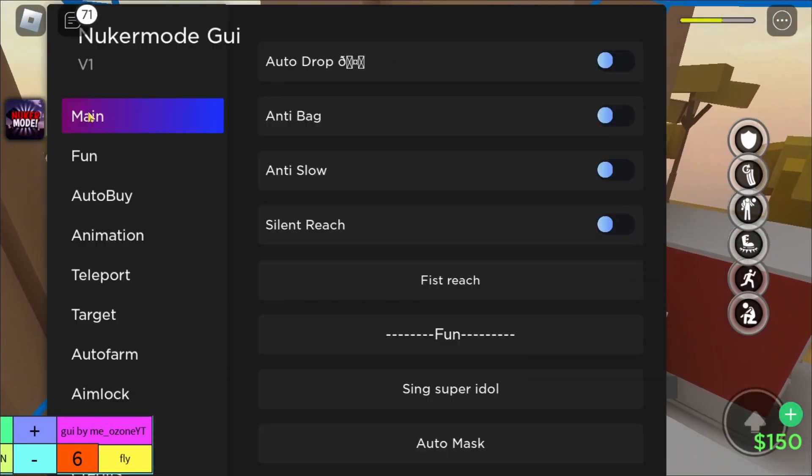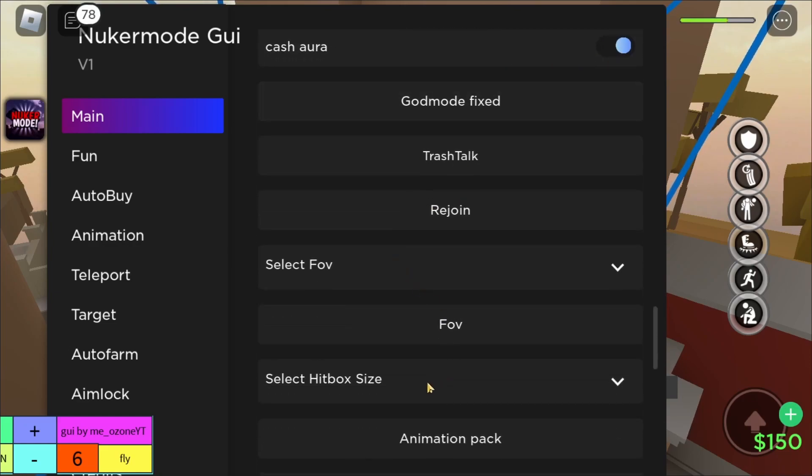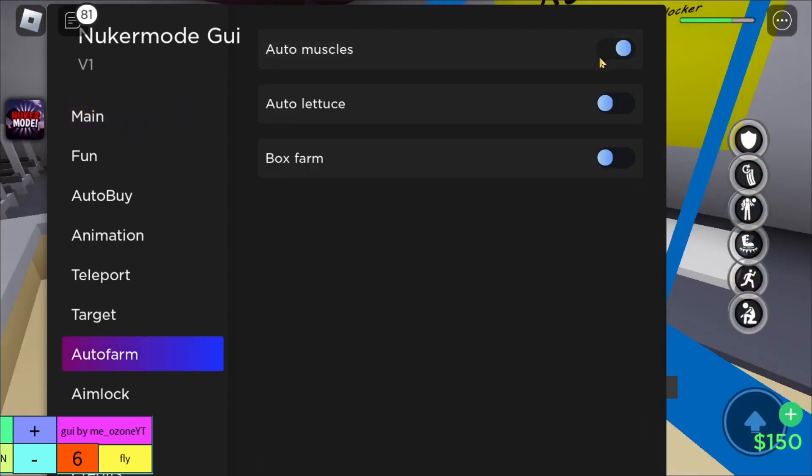Let's see if this has an aura. There's a box right here — you can use it. You can also auto farm, so let's try to auto farm right here.